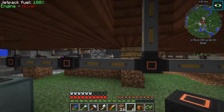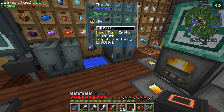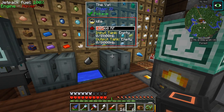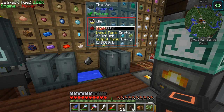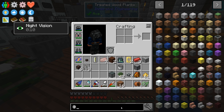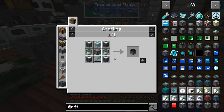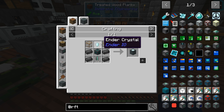Now we gotta hit some of the items that we need. Now that we have the VAT, we can get Nutrient Distillation in here. Looks like the power is not increasing too fast — except 20 RF per tick, okay. We're going to need some ender crystals, and I do need to worry about those. How many ender crystals do we need? The vance machine, vance circuits, frequency, basic, a glass cable — it's all pretty simple stuff. The teleporter is actually a pretty simple thing to make.